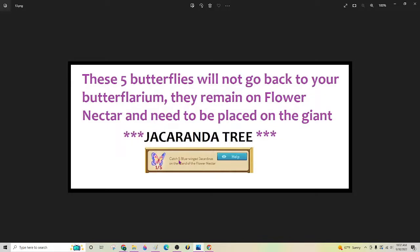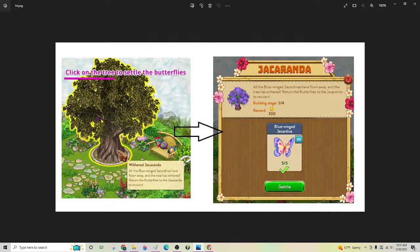The main question I get from people starting this island is that they just caught these butterflies, but they're not showing up in their Butterflarium. Well, until this island is done, it's not going to be in the Butterflarium. It's going to need to be settled on the giant jacaranda tree. So as you catch the butterflies, there will be a quest running on your left side that wants you to settle the butterflies onto the tree. You just click on the tree and click the green button that says Settle, and it will put your butterflies on the tree for you.